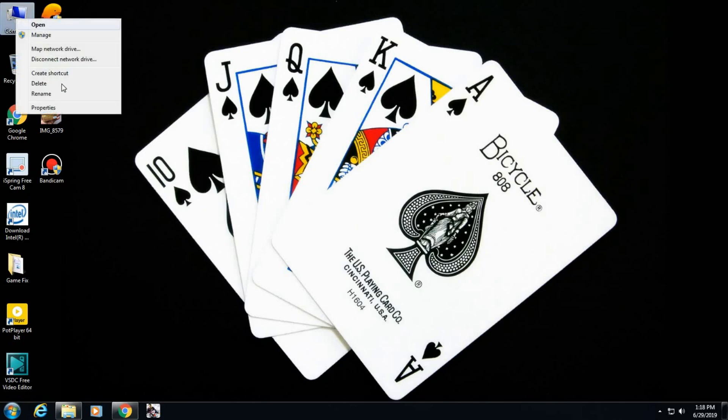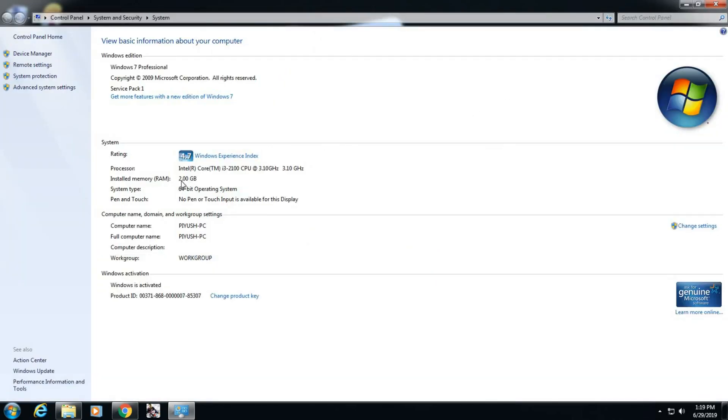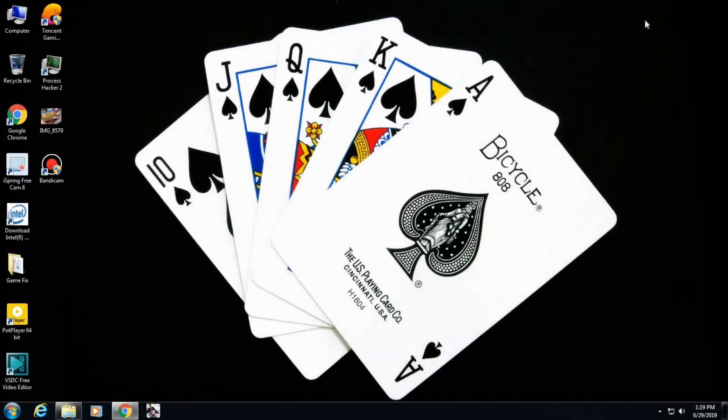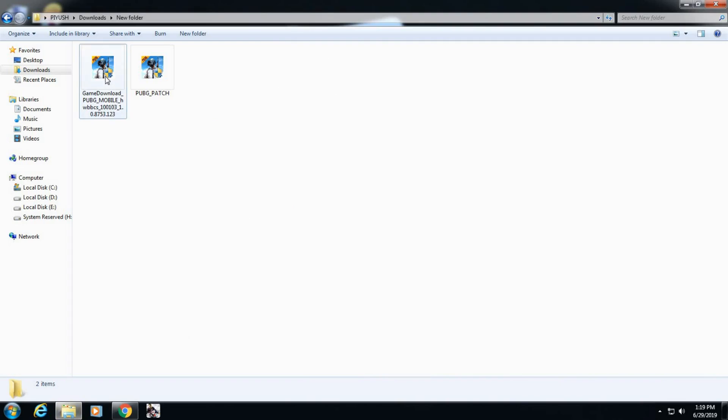You can see my computer is a 2G VRAM PC. This is the official version of the Tencent Gaming Buddy emulator, and it requires a minimum of 3G VRAM to install.